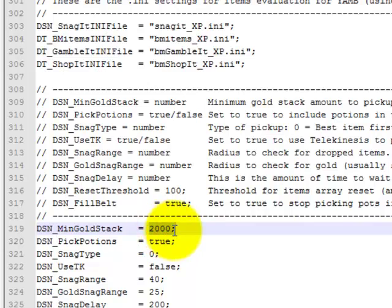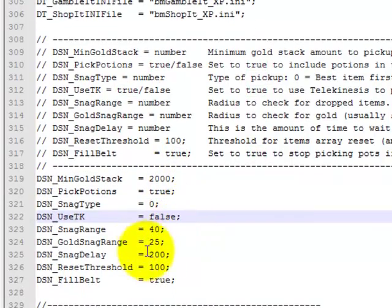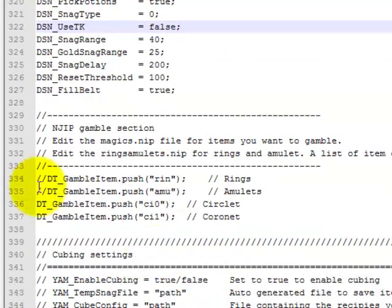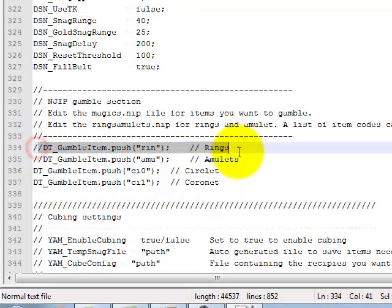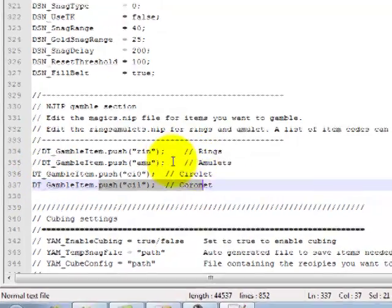The minimum amount of gold to pick up. Pick potions — make sure that's true. Here's the four items you can gamble on. I don't gamble on rings or amulets — I thought I said ambulances for some reason. I guess circlets, coronets. See, slash slash, no slash. I gamble on these two but not these two.